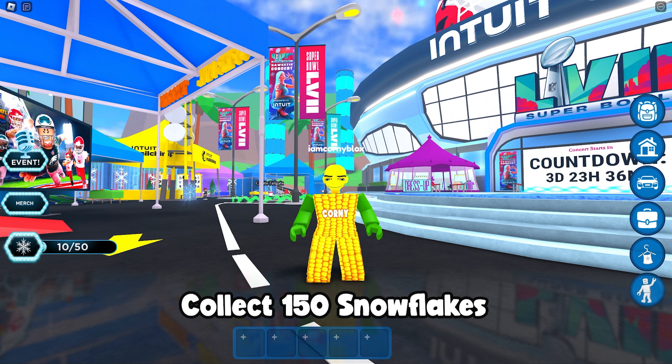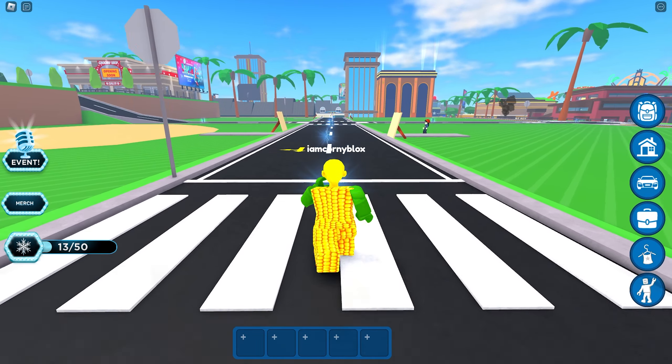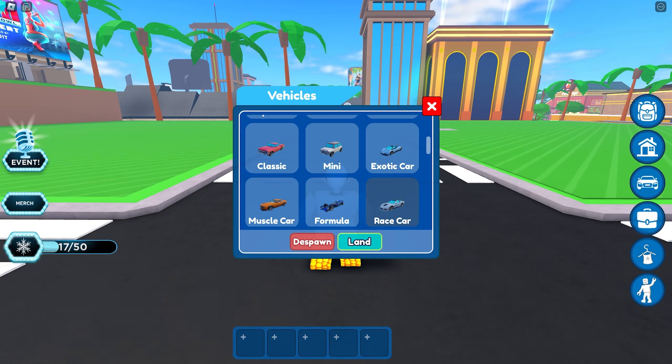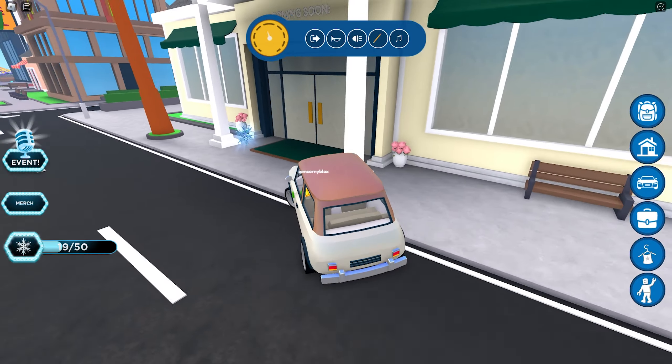First, join this game called Rhythm City by Warner Music Group — make sure it's this icon. To get the new free hair, all you need to do is collect 150 snowflakes around the map. Each day you can only get 50 snowflakes max.